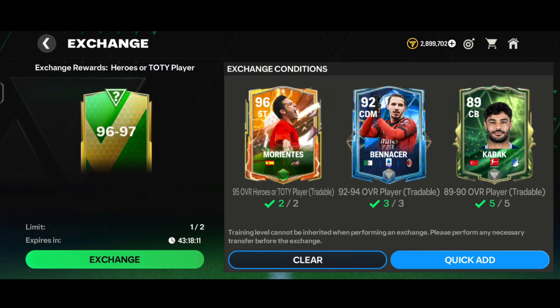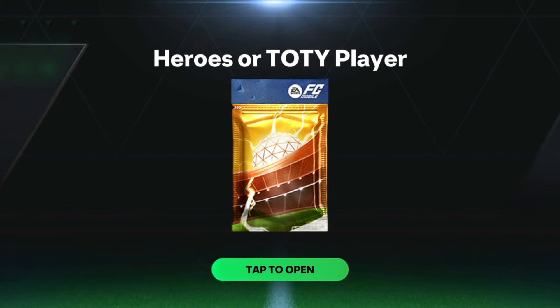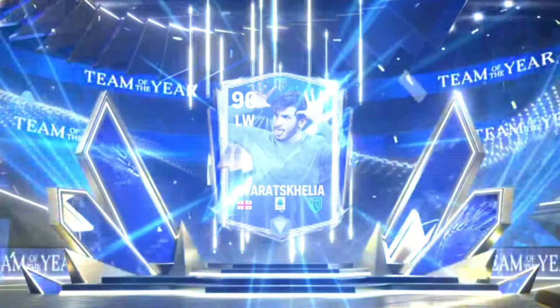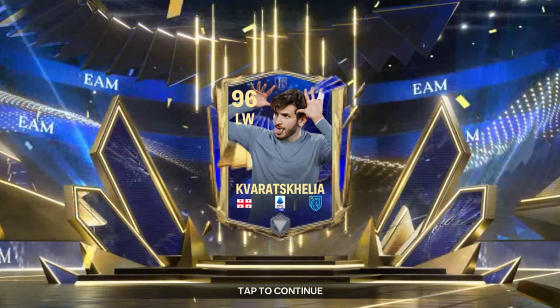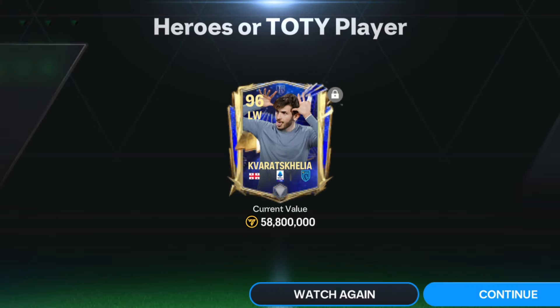Moving to the second exchange in my main account, we tapped on the exchange and here goes a TOTY walkout again - this time Georgia left wing, and we got the 96-rated left wing Kvaratskhelia. That's from the honorable mentions tier, worth around 60 million coins, so that's a loss of about 15 million coins. Not even a 97-rated card from two exchanges - that is hell.